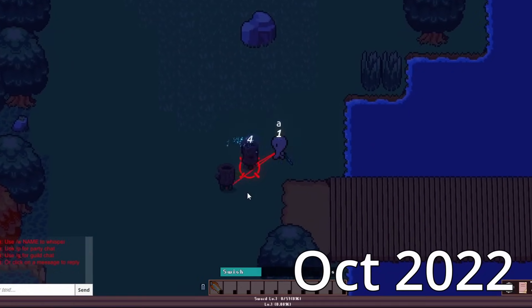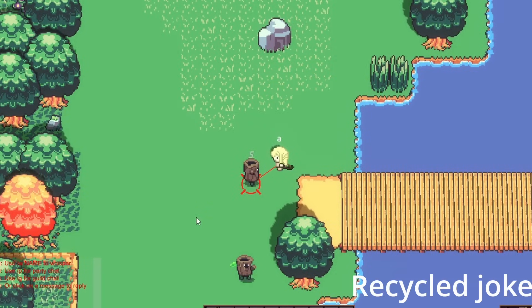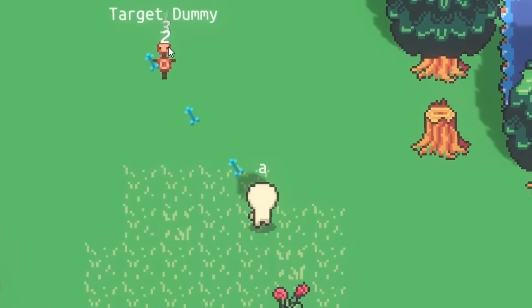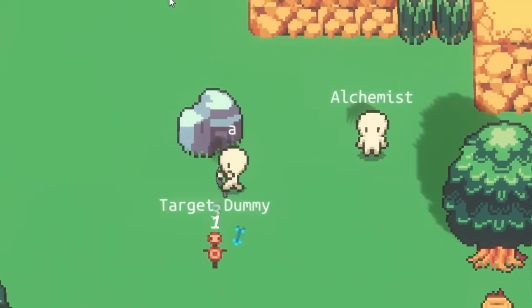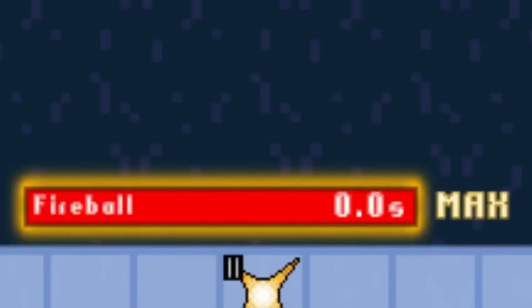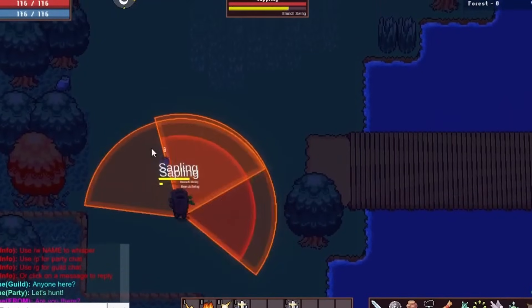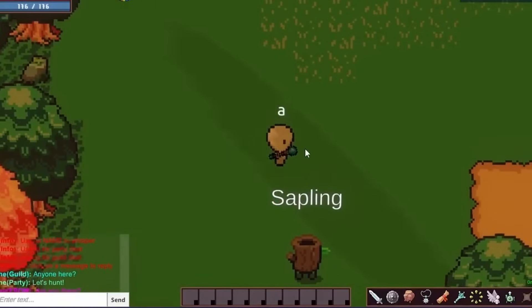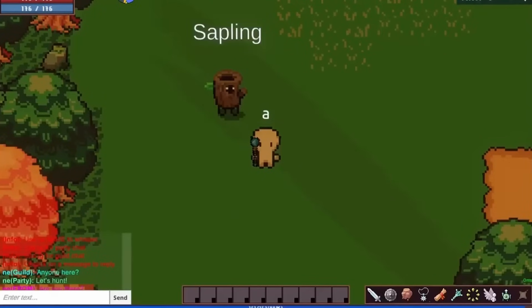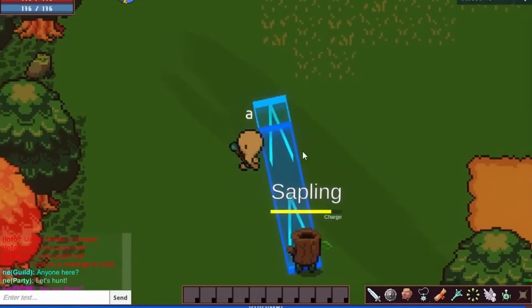October saw a massive combat update. I didn't want Noya to just be a simple click-on-monster, click-on-skill, continue until monster dies. So I made charged and channeled abilities. Channeled skills could be held down to constantly tick damage to the monster so long as you had the MP to do so, and charge skills let the player decide: do I want a level 1 fireball or a level 3 fireball? Monsters also now had telegraphed attacks and the ability to charge the player, giving clear indication of what's happening so I could create much more dynamic fights.